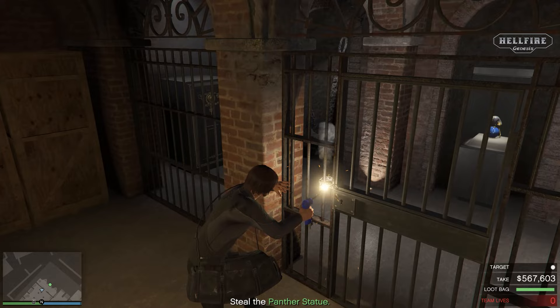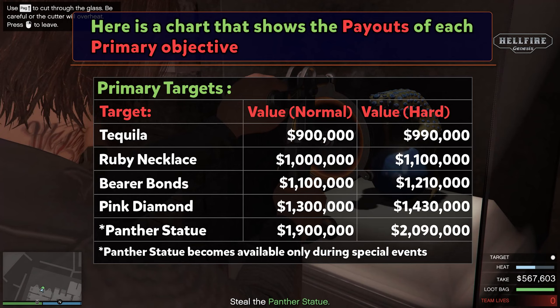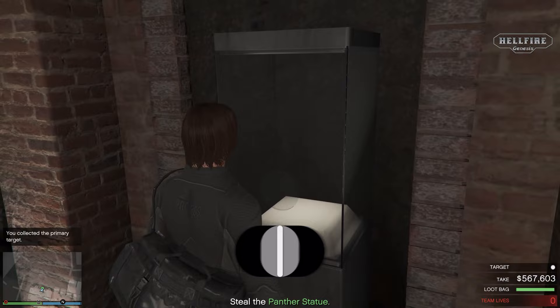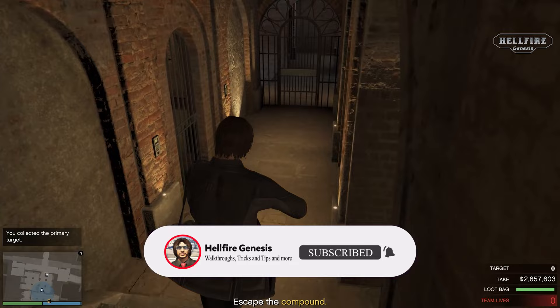Here is a chart that shows the payouts of each primary target. As you can see, the best paying primary target is the Panther statue, but it becomes available only during special events decided by Rockstar. I will be making more videos like this along with tutorials, walkthroughs, and gameplays. Be sure to give a like and subscribe so you don't miss all upcoming content.